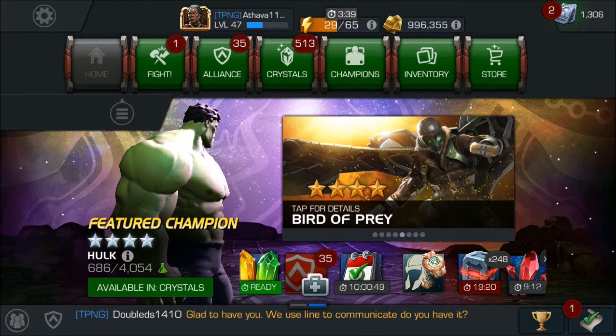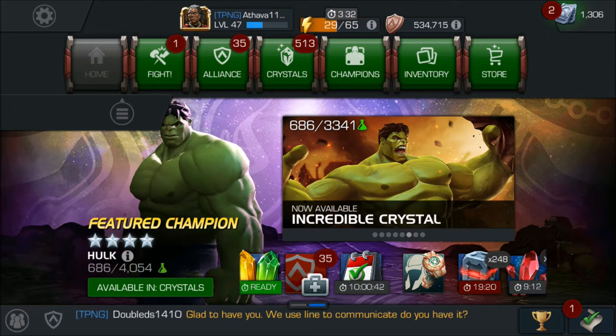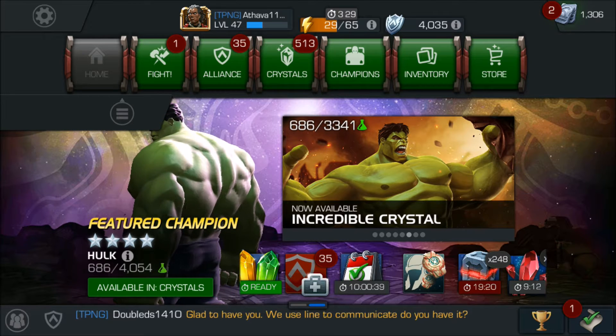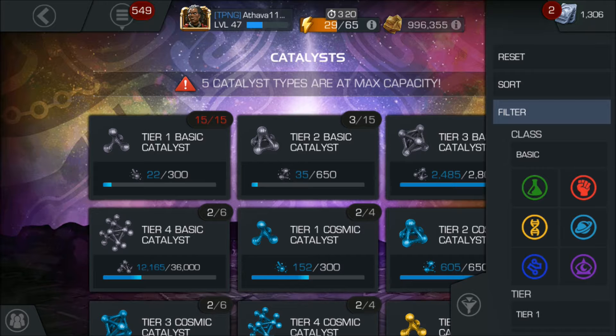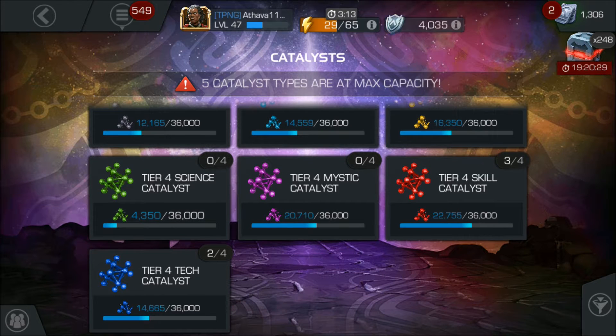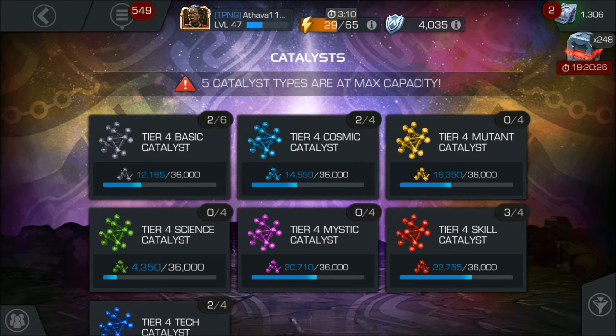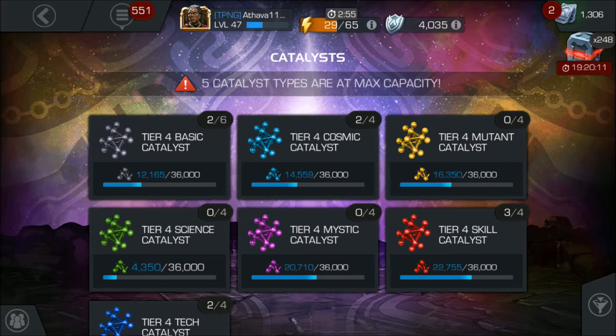What is going on guys, back with another video on Marvel Contest of Champions. Today is a very special video — we have a Tier 4 class catalyst crystal, a 4-star awakening gem crystal, 4-star crystals, and premium crystals to open. Let's go to our catalysts real quick. I used my Mystic, Science, and Mutant on some champions already, so I wouldn't mind getting a Cosmic, Tech, Mystic, or Mutant again — but no Science, as I don't have any Science champion to take to Rank 5 right now.